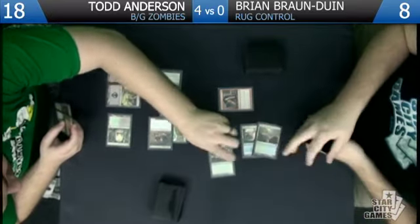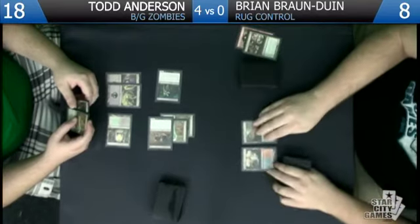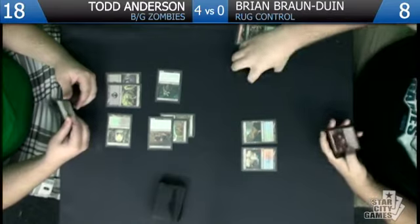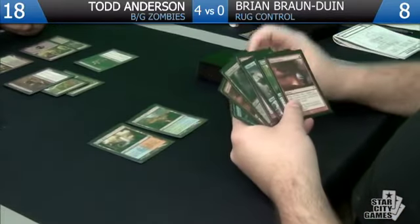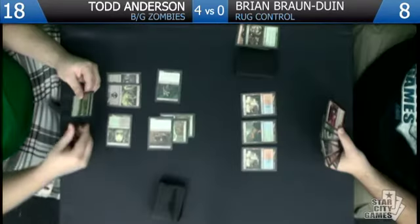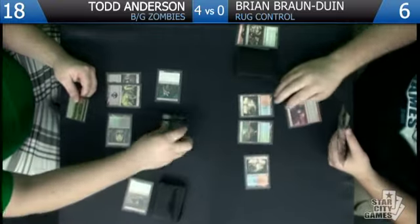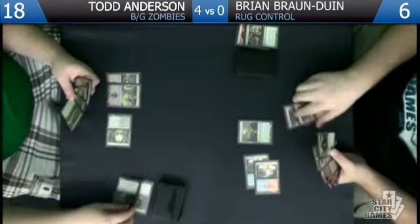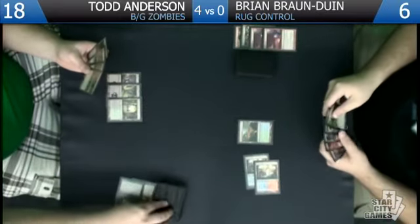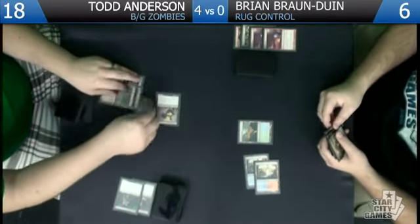Get out of here, Tree — I wanted that! I feel like you want to Pillar stuff this turn. I definitely want to Pillar stuff but I also wanted that tree. We're down to six — Pillar the Gravecrawler and Pillar the Diregraf and go. Pretty much the nut draw. You're at four. We'll go ahead and put a little hate on him.